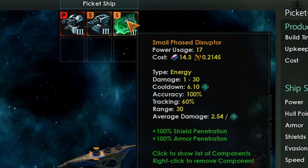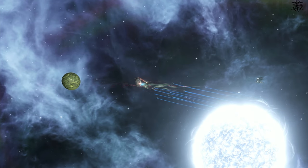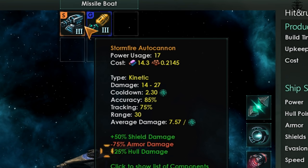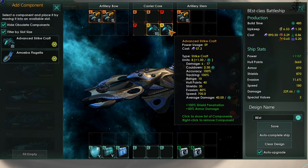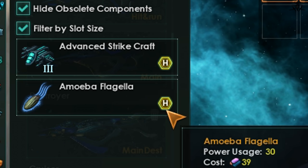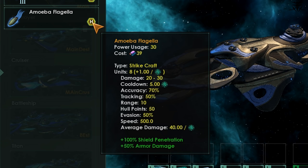Accuracy determines the chances of hitting the target, and tracking reduces the target's evasion. There's a formula on screen that calculates your hit chances. So when dealing with swarms of corvettes with 90% evasion, weapons with good tracking will be very useful. Some ships also have strikecraft that deploy too — while generally people say they aren't as good as dedicated ships, you might find instances where they're exactly what you need. Remember they take time to deploy, so the longer engagement range, the better — set your ship's combat computer accordingly.